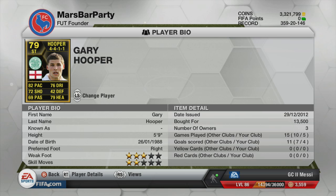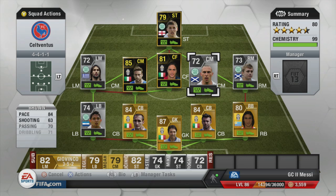Finishing off the team up front we have Gary Hooper in form — probably a bit of a disappointment really. His shooting is pretty poor and his pace is okay but it wasn't quite up to scratch. For 13,000 coins I can't really moan — he did do the job and came up with a few vital goals, but Matri was probably my key player of this team, as well as Scott Brown.